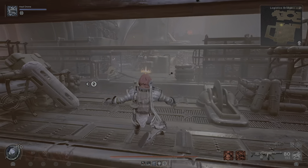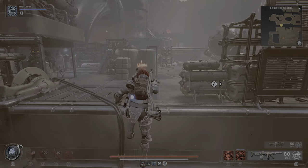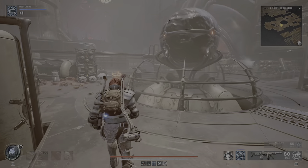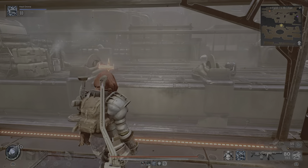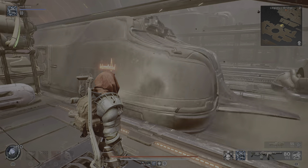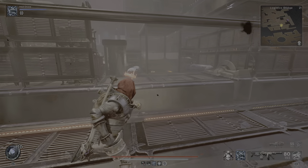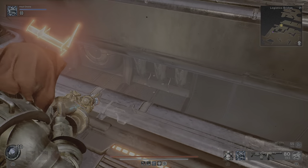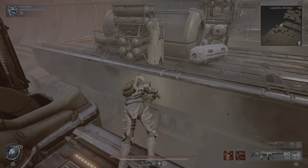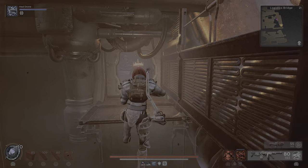There are like four trains we need to be careful of, so we want to jump this one. Wait for the train — there we go. Should be two more trains we need to jump, just wait — there we go. And what I like to do is jump this way, wait for the train, then jump down there.